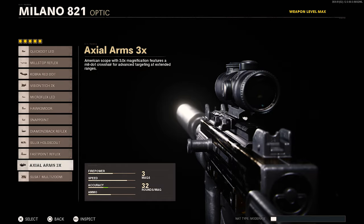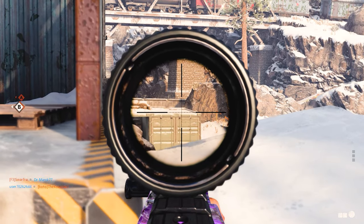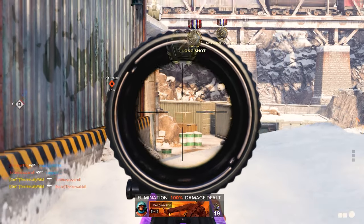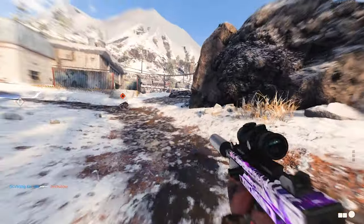For my grip, I had the field agent grip for better recoil control. For my handle, I had the serpent grip, which increases your ADS speed. For my stock, I ran the raider stock for increased sprint-to-fire time, which makes you more lethal at close range. And if I was going for long shots, I would take off the stock and run the 3x scope.